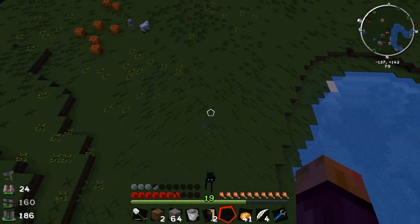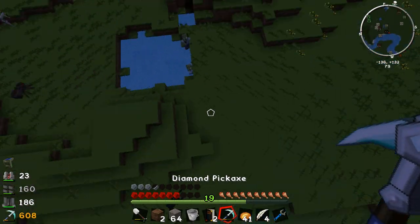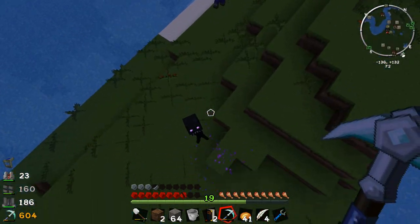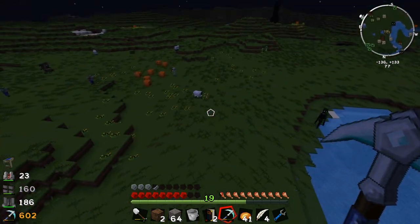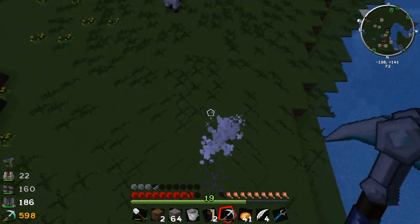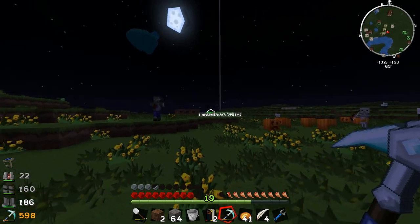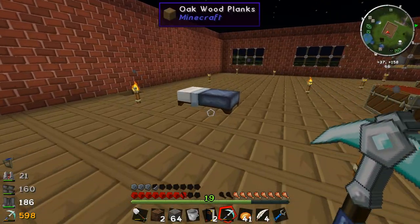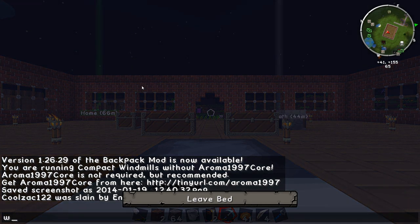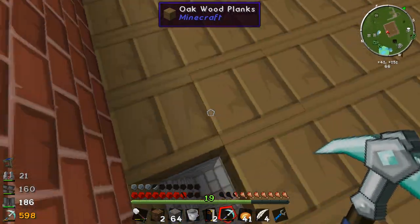I'm going to fight this enderman - let me get my pickaxe out so I can fight him with my diamond pick, because I don't want to fight him bare-fisted. Hopefully we'll get some enderpearls from this guy. There he is - I really do like this height advantage. Free ender pearl, awesome! We got that one. Alright I'll see you back at the house.